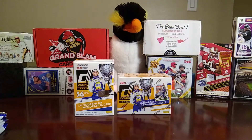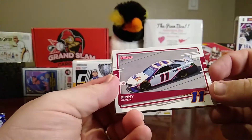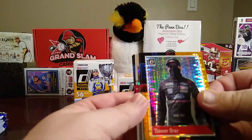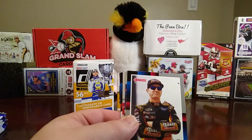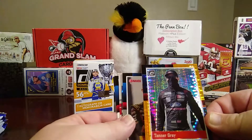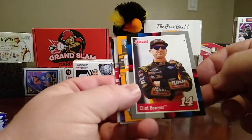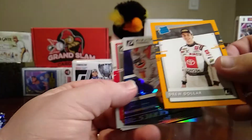Alright, let's see what else we get. We got a car card — this is Denny Hamlin driving his FedEx car. There's another optic, an 88 Retro, and it's an orange prism — that's Tanner Gray. Then you have an 88 Retro of Clint Bowyer and an orange rated rookie of Drew Dollar.